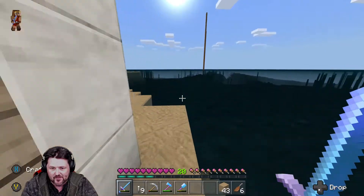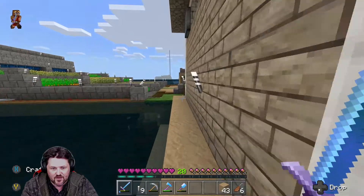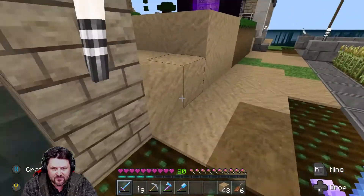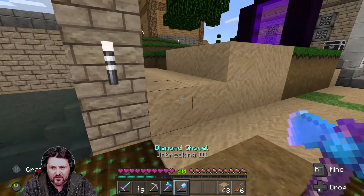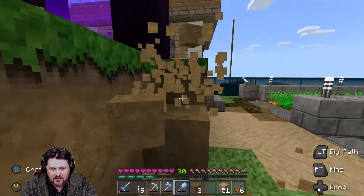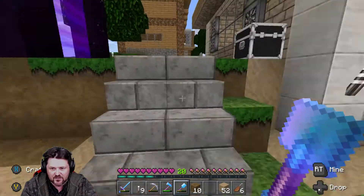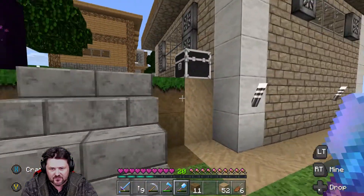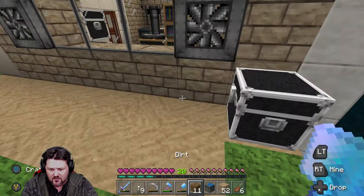We are going to cover this up all the way around and then maybe swim out and get a good look at it from afar. We're going to replace this section, and I'm thinking we're going to dig this back one more block. I still haven't quite decided, but I think the wall is going to go right along here in the sand.